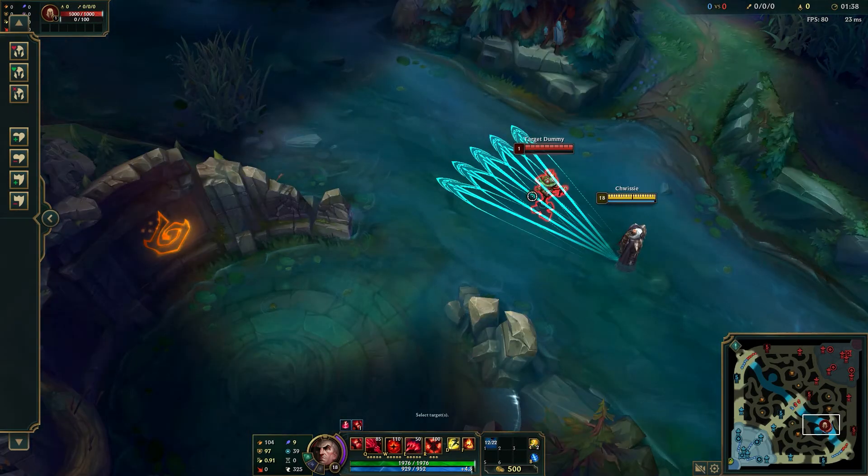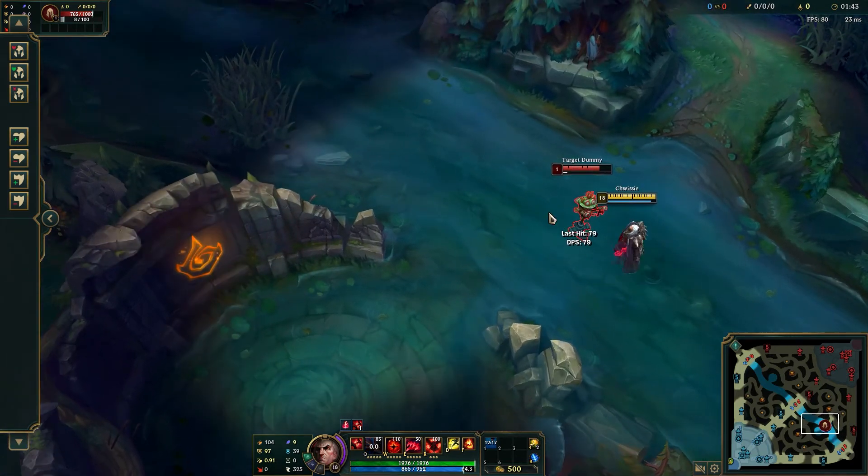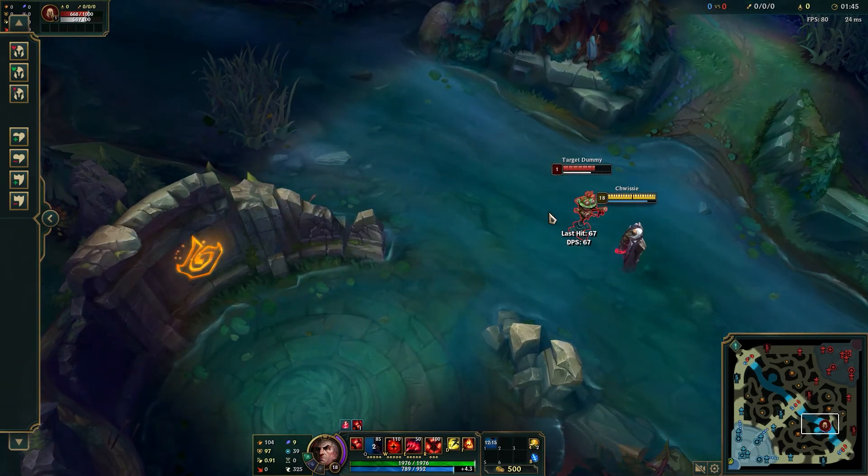Swain's Q shoots out multiple short-range death blades from the tip of his hand, which can hit all enemies in its path. It's shaped like a cone, and enemies struck by multiple bolts take more damage.